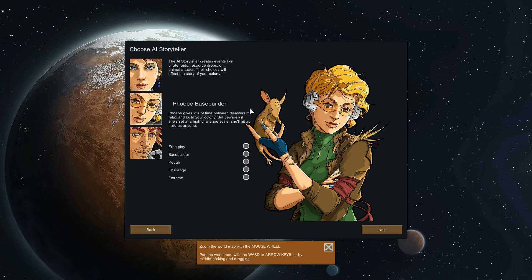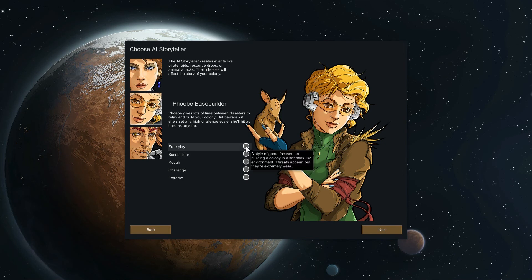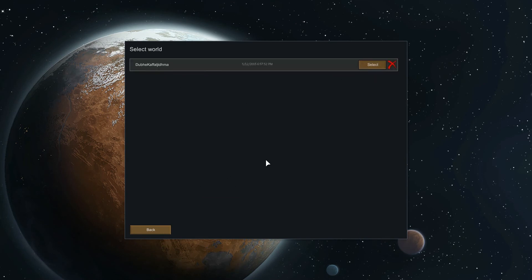I'm gonna make a new colony on Base Builder, which is kind of the best thing to start with because it makes attacks happen less often. You can also do Free Play, which is basically a sandbox — threats will appear but they're pretty weak. I'm gonna go ahead and do Base Builder because I'm not good at dealing with threats. There's obviously a lot of challenge to be had — I see people playing on Rough or Challenging or Extreme, great to watch, but I'm not very good at it.